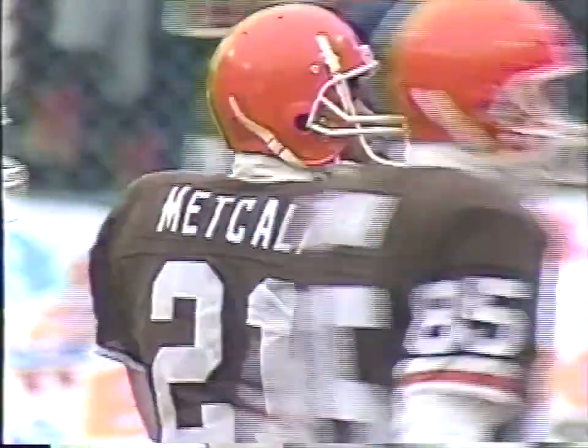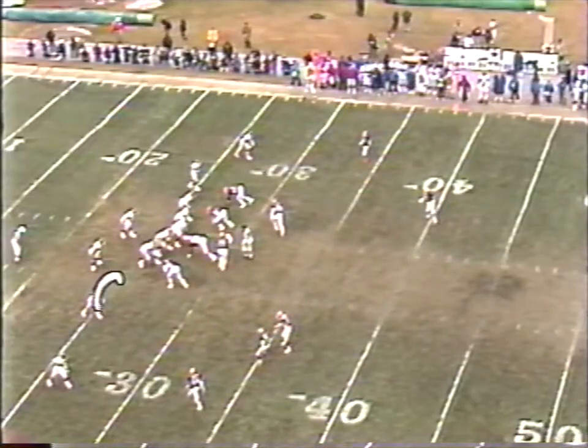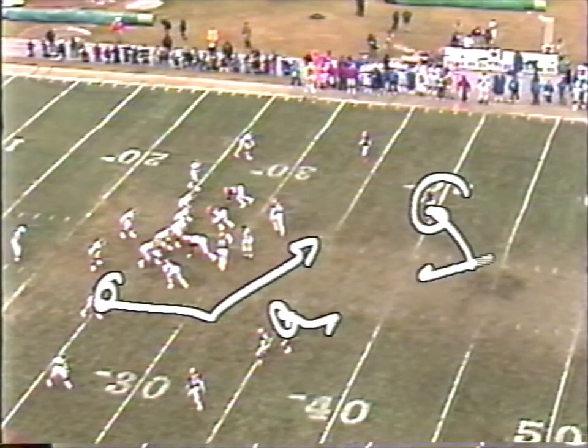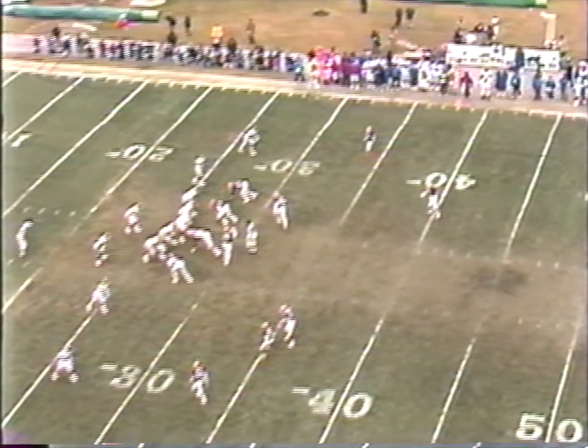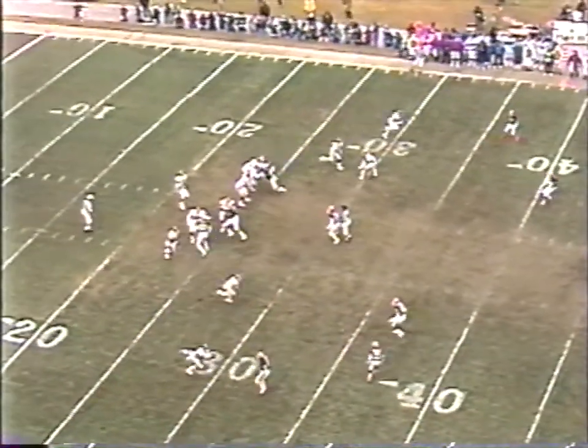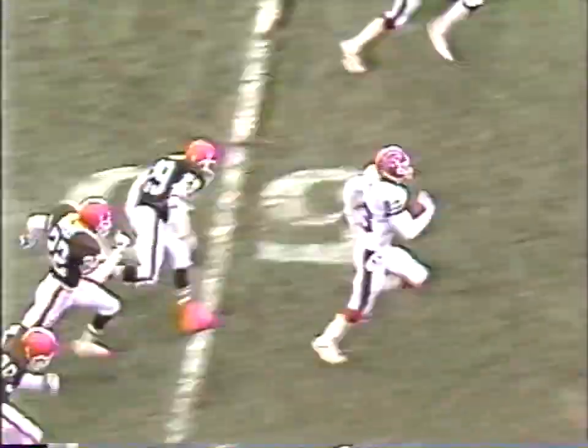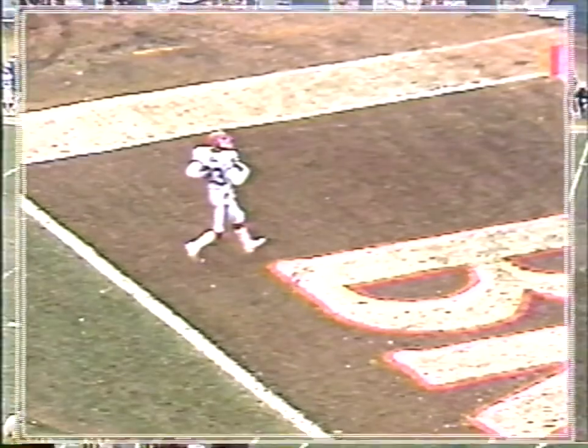Going back to that touchdown, we'll have a chance to show you Andre Reid running a little slant-in pattern. Here's Felix Wright — he's going to drift back and lose his footing here. Thane Gash is late coming across to protect deep, and that opens the way for the long run after the catch. Just a simple in pattern. Gash had drifted deep but was unable to get his footing quickly enough to get a shot at Reid. And as you can see, the magic orange shoes of Hanford Dixon did not perform their magic — he could not catch him.